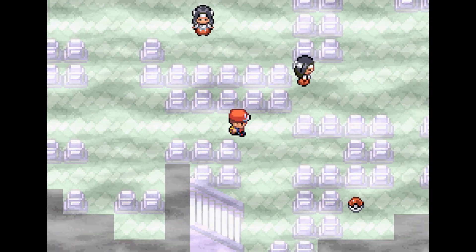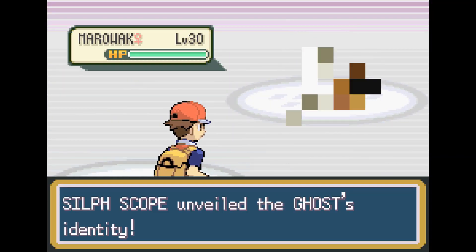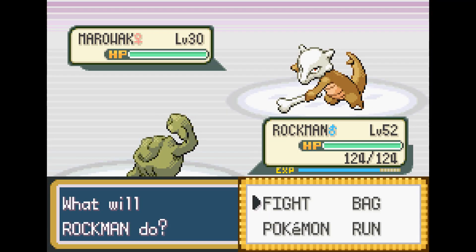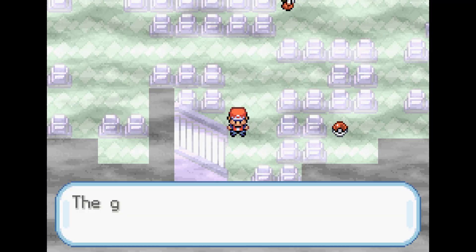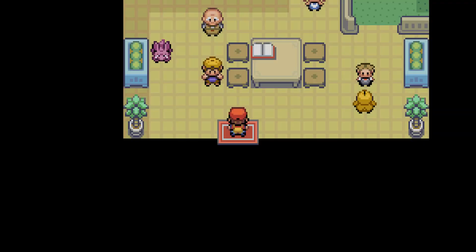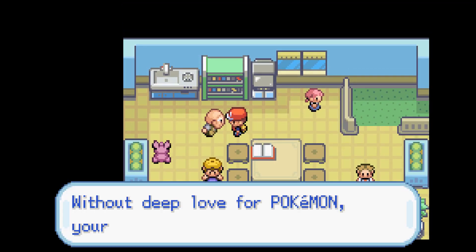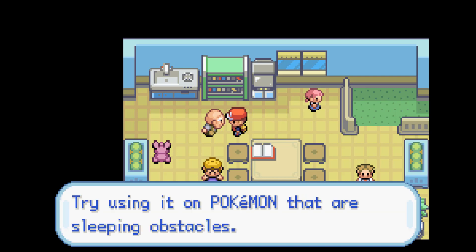Now that we got the Silph Scope, we're able to go up to the top floor of Pokemon Tower and fight this Ghost we weren't able to identify before. The Pokemon was actually Cubone's mother, Marowak, who's level 30. We just go ahead and take it out in one Earthquake as we go up and free Mr. Fuji. He says he's not actually a prisoner, that he came there of his own free will, and gives us the Pokeflute for freeing Marowak's mother's soul.